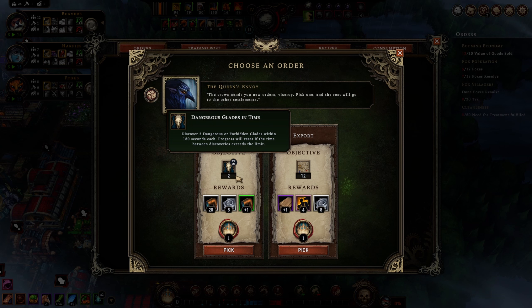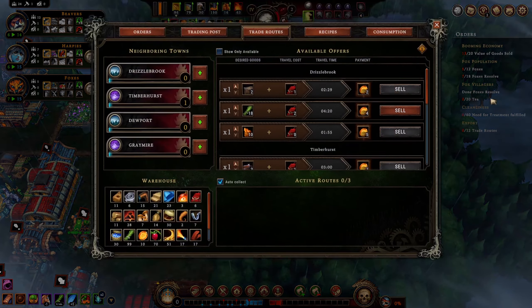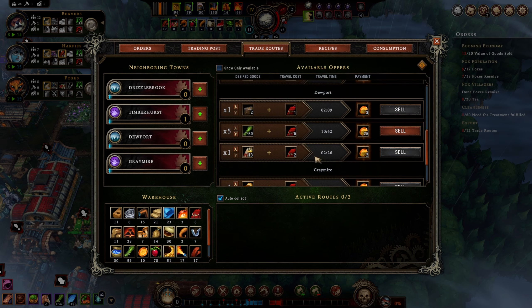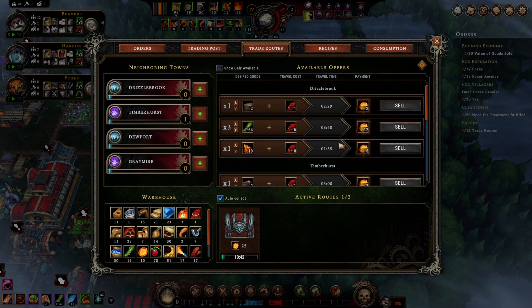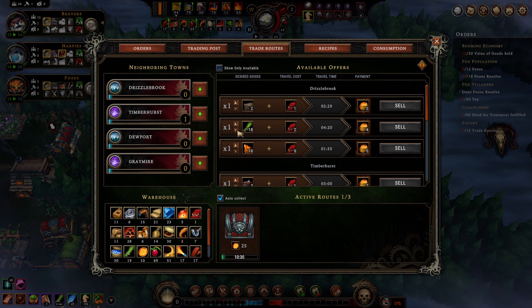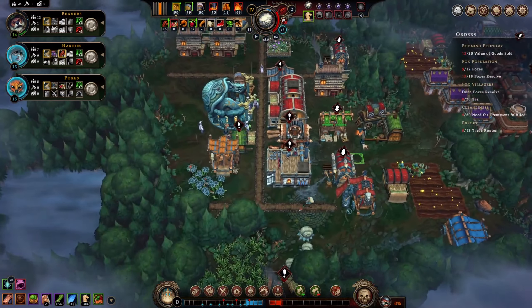Burnt to crisp: 20 coal for every three burnt blight rot cysts feels nice. I'll take burnt to a crisp — I like it a lot. Dangerous glades in time — we could do this, gets us pipes, but I'd rather do the trade routes one to get better pack production. Selling reeds — we can take them all. We have six packs of provisions. This trade is a much better deal — we'll do that. I think I can do one more if I reduce this... no it takes two packs. Show only available ones — that cleans it up nicely.